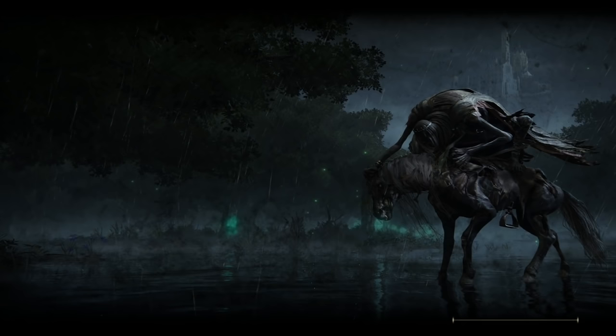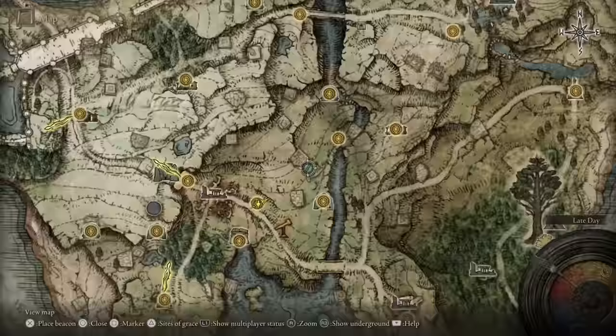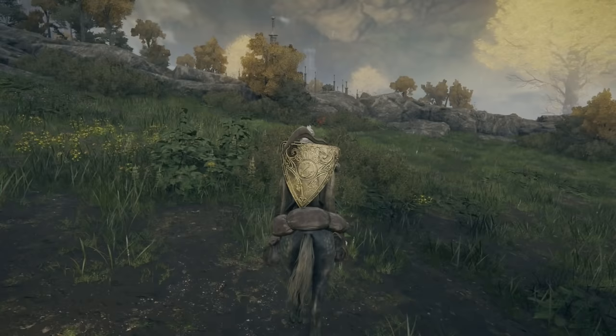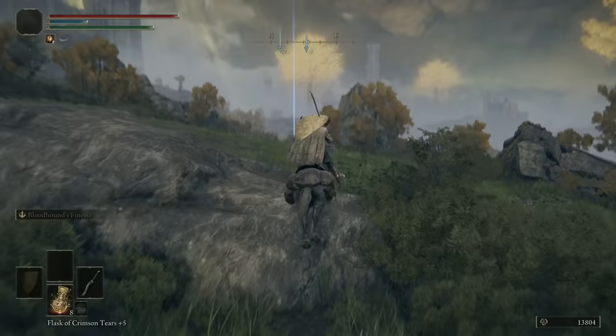Anytime I miss something in a previous episode, I'll try to get it right away at the start of the next one. Let's pick this up and fast travel out before we get shot. We're going to Lake North and head to an enemy camp. We also need to go down to a beach — I'll put a beacon there — and then come all the way up to the High Road Cave.